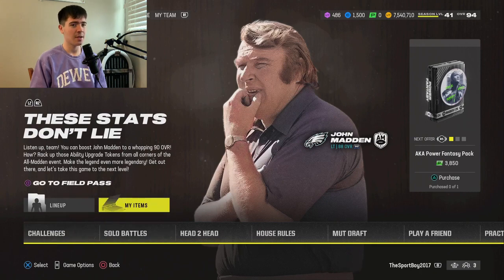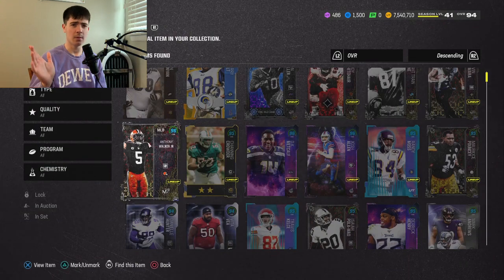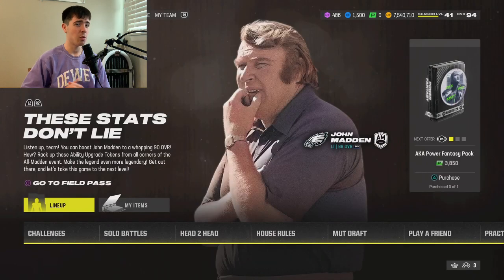So you guys can see right now, I'm slowly selling stuff off because I had a great pack opening on Thursday when I opened all the packs. Slowly selling everything off, going to be around like 12 million coins-ish, seeming pretty nice right now.